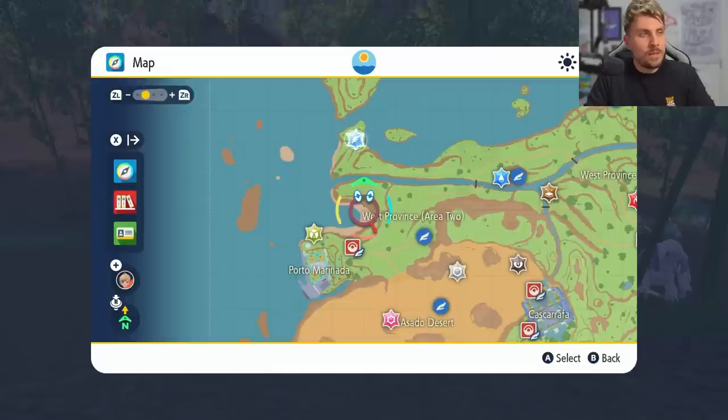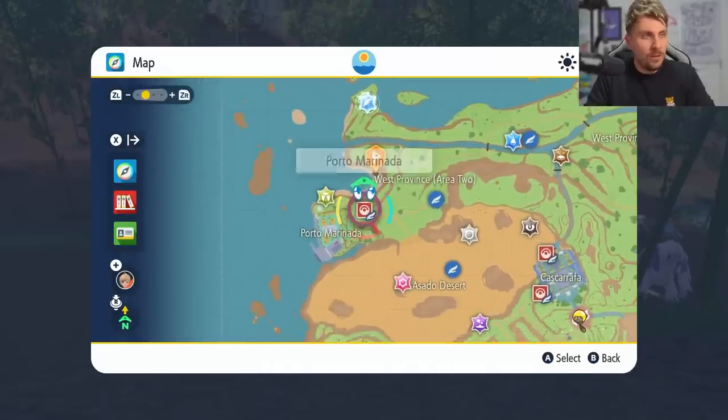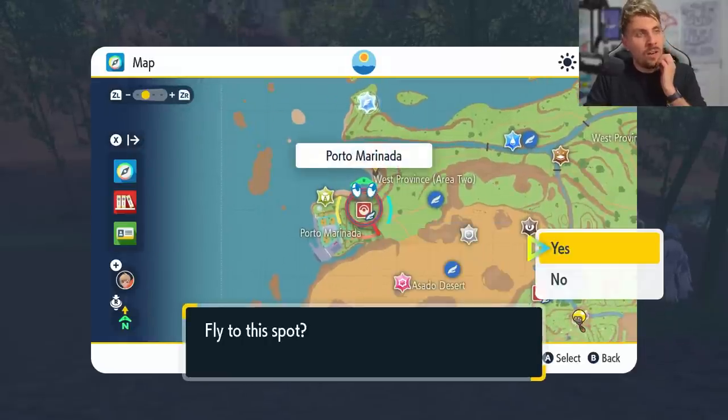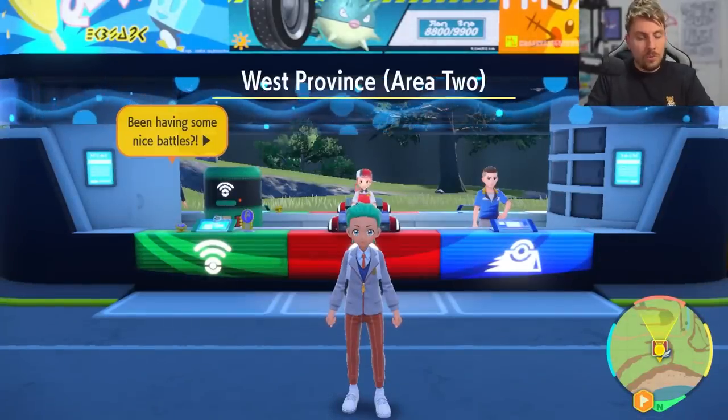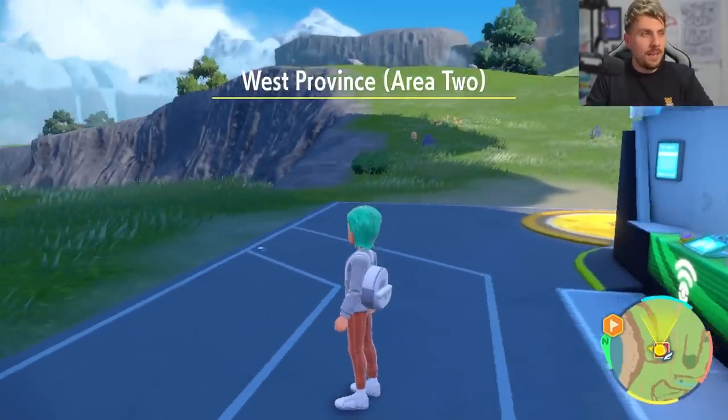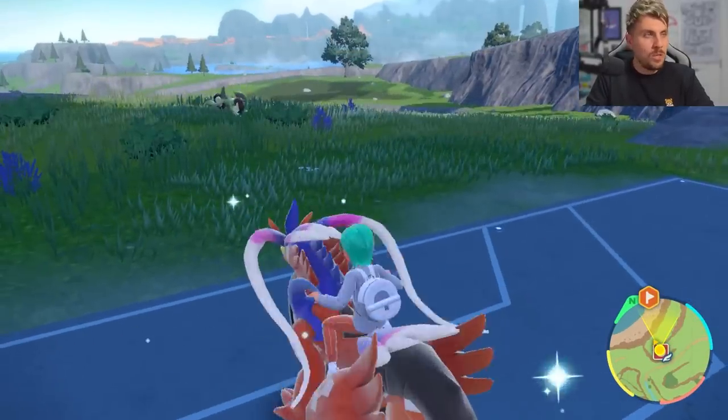You want to come over to West Province Area 2, heading over to the Porto Marinada area and down to the beach. This is something I stumbled across when looking for specific areas where certain Pokémon spawn. Once you're at the Pokémon Center, head down to the beach area.